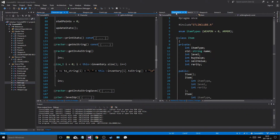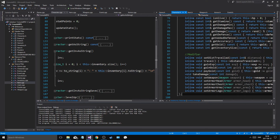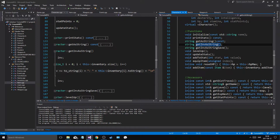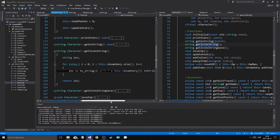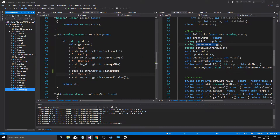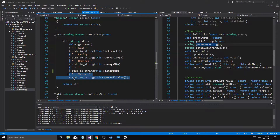Let's go into character, actually — go into character. Where is get a string? Get inventory as string. So I'm going to do the toString for the item, and the item's toString is going to give me the sell value right here. What if we just remove the value? Let's do this.